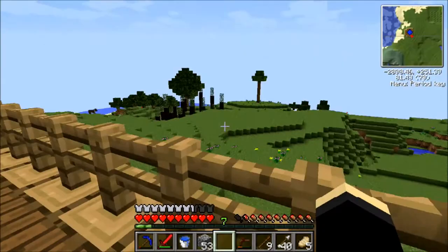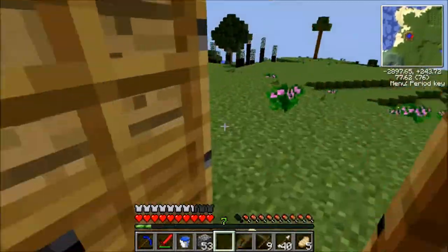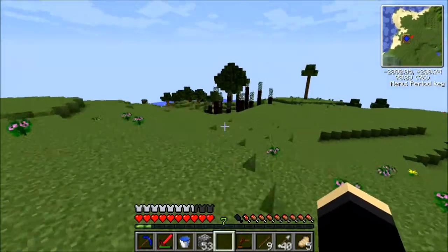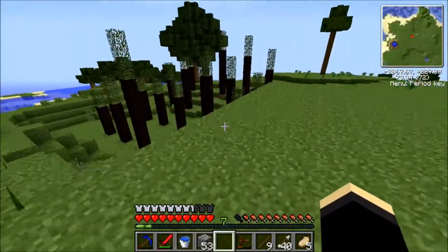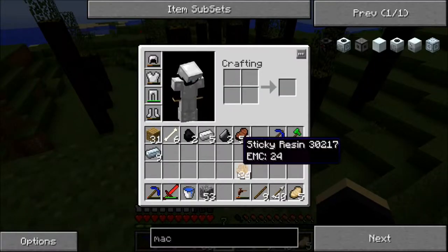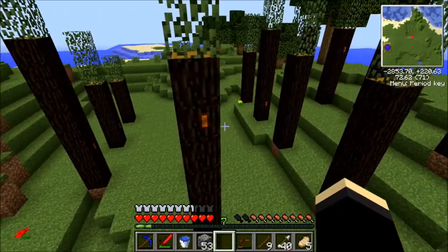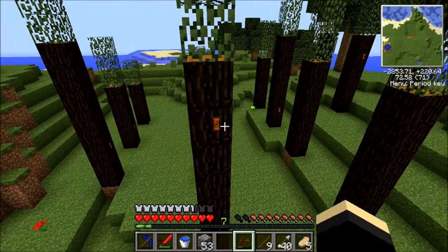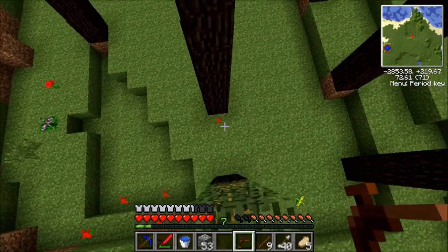And as you saw in the last episode, we collected a few rubber tree saplings. And I've planted a few of these. Now to get sticky resin, you can see I've already collected them a bit after I planted them. They normally grow like normal trees and I have just mined off the leaves on them, because it makes it a lot easier to harvest sticky resin like that.